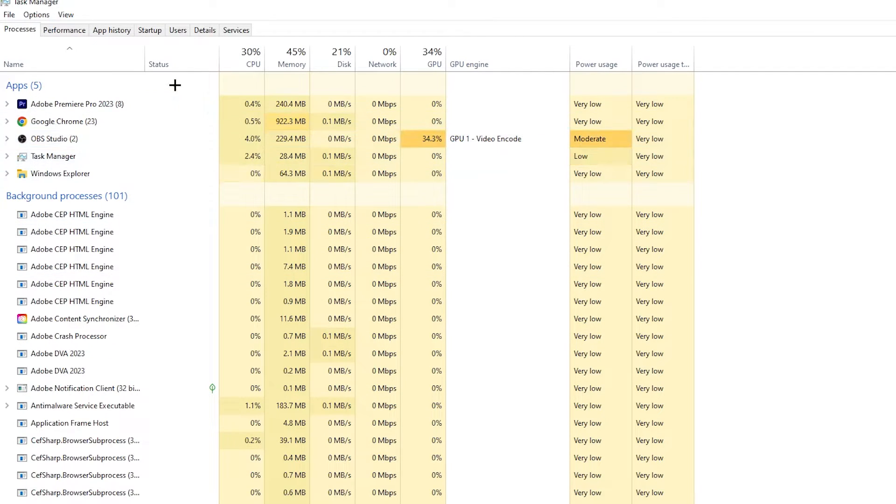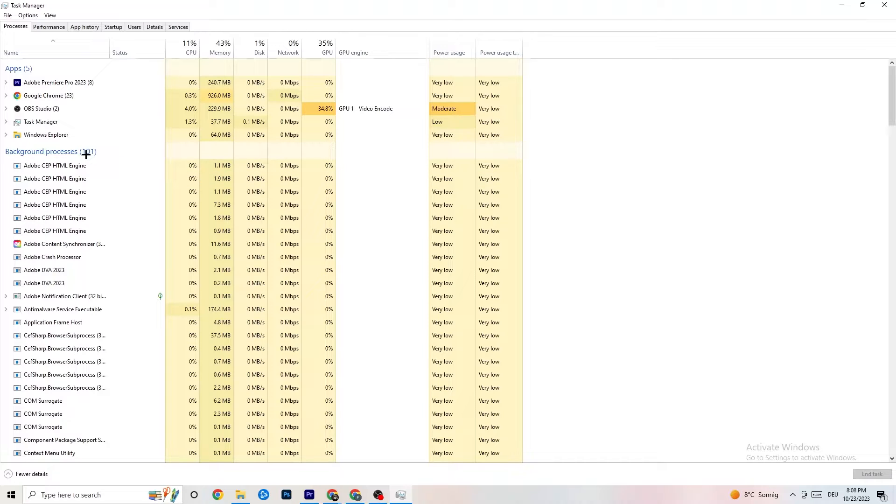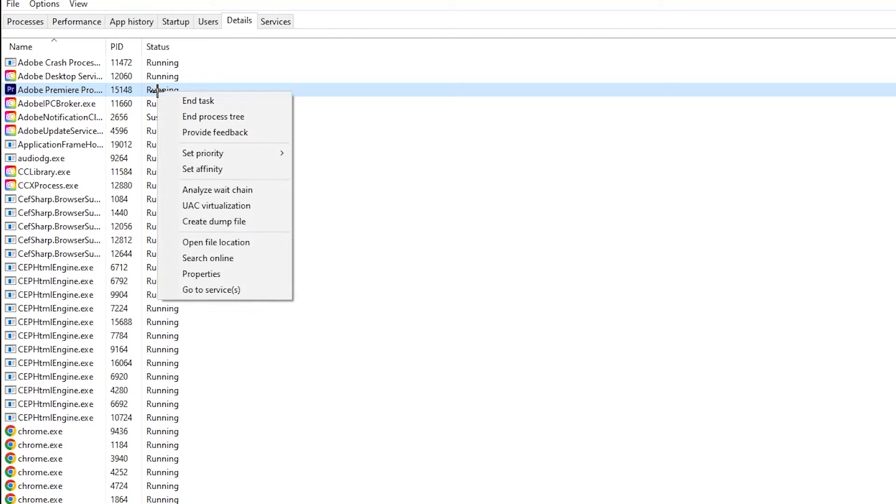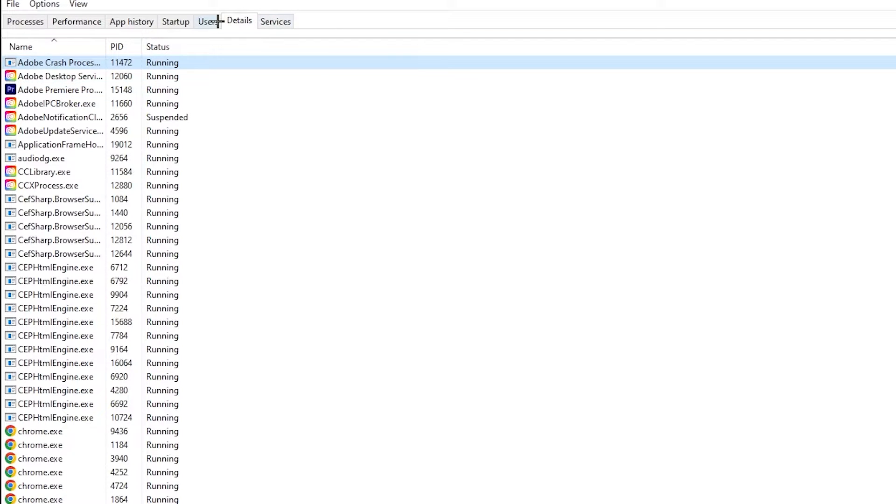Repeat that for every program showing high CPU or GPU usage — highlighted in dark yellow or red. Next, click on the Details tab in the top left corner and search for your game. Right-click it, go to Set Priority, and change it from Normal to High or Real Time — check which works better for you. Hit Apply and you can exit.